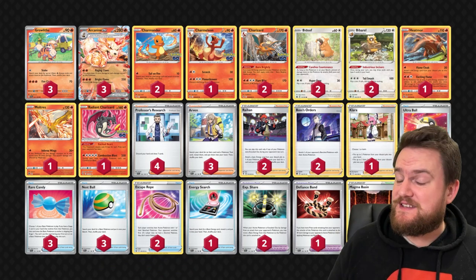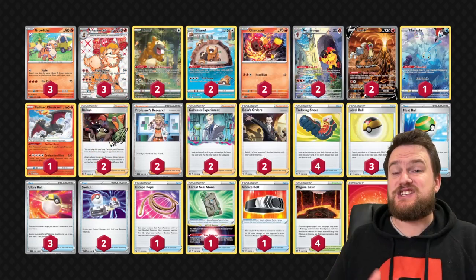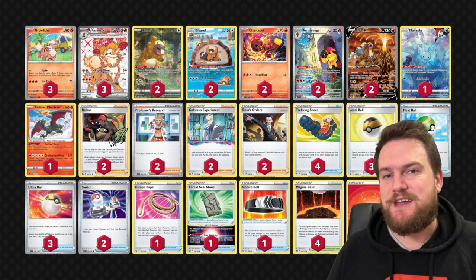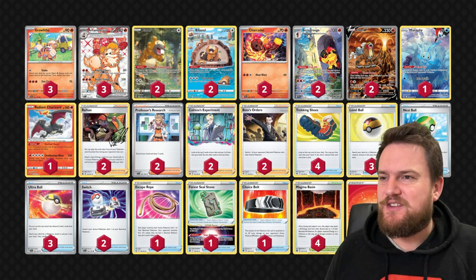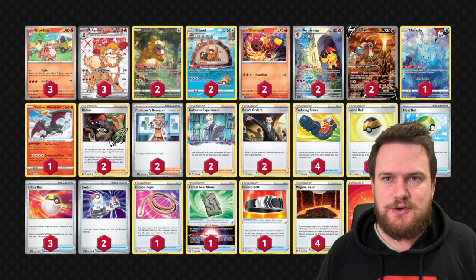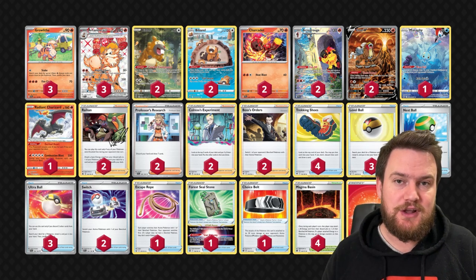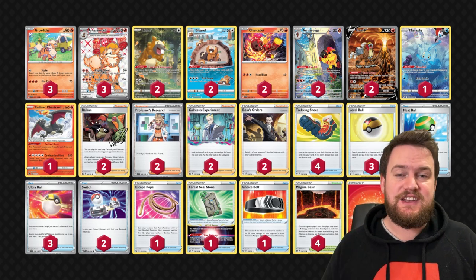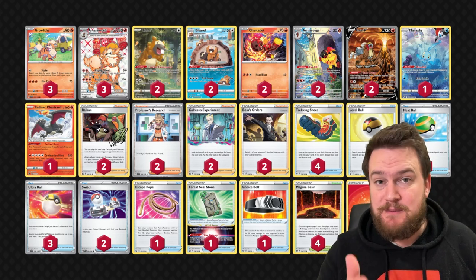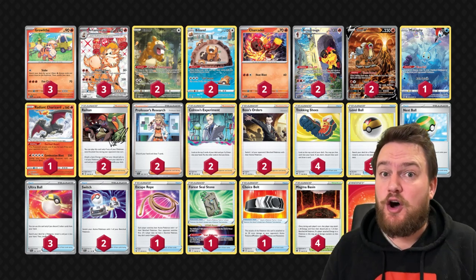This deck in and of itself is pretty solid, but to be brutally honest we can make some improvements. We're going to change it to something that looks a little bit more like this — the list is in the description by the way. Realistically, the only changes we've made are in the Pokémon line. Lots of our supporters and trainer cards are very similar, and most if not all of them can be picked up for free, so you're not making that big of a credit investment.